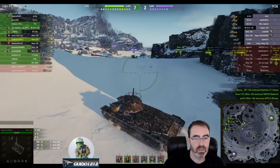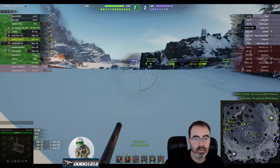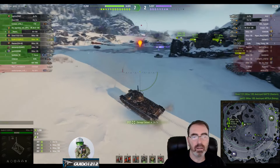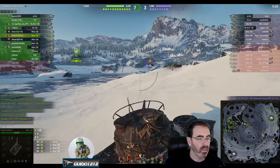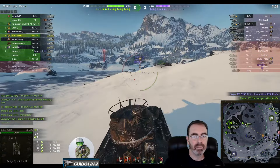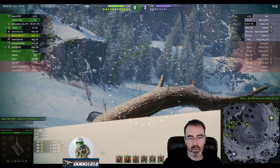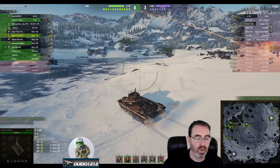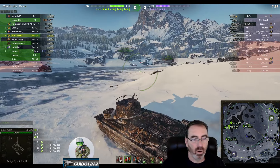The gun depression is decent off the side, though you do have to watch for those two turrets getting in the way — we talked about that when we looked at the design. Coming up here, we get a short-range shot on him — it is relatively inaccurate, but for short-range shots it's not too bad. For longer-range shots you're going to want to be as aimed in as possible.